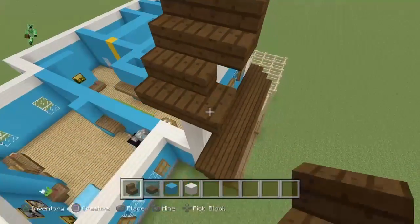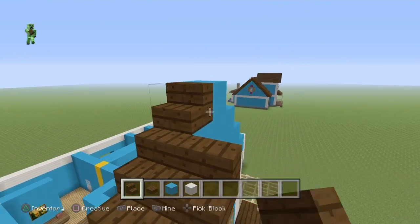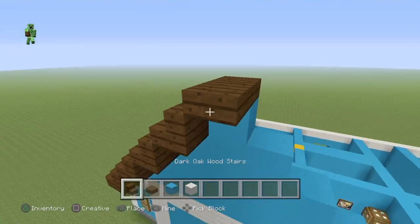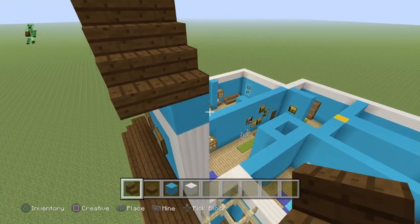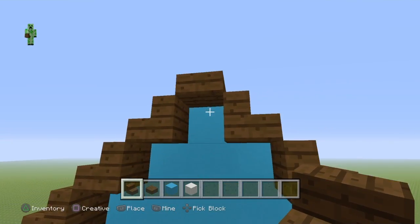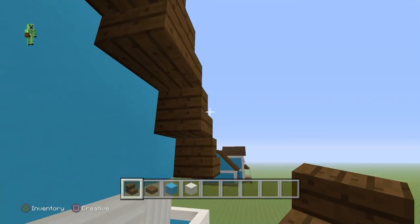Grab the dark oak wood stairs and place them on top of each block, followed by the outsides as well. Extend all the blocks out by one. When you get to the top, place dark oak slabs. The roof will get a little confusing but I'll try to keep it as easy and compact as possible. On all the stairs, place stairs upside down — nothing too complicated.